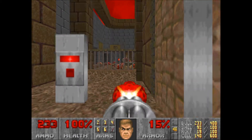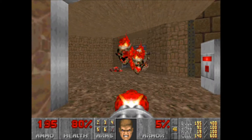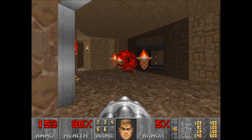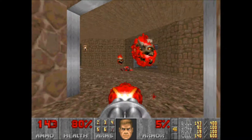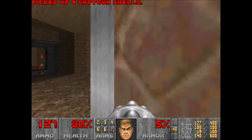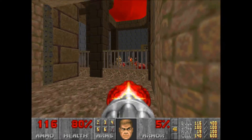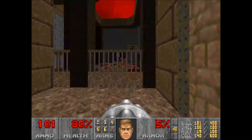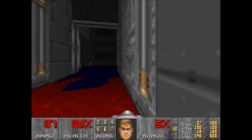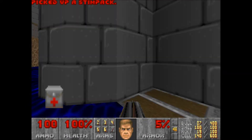As soon as you grab the key those teleporter pads activate. How did you get here? That's a question Alan Blum, the designer of episode one level four, asked in Duke Nukem 3D — and I might ask you the same question, Payne Elemple. Usually he's way back there and he usually doesn't come here. That's actually the first time I think I've ever seen him come here.